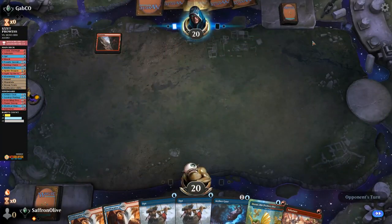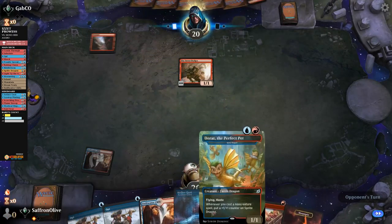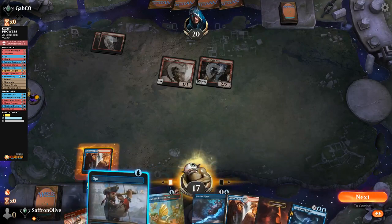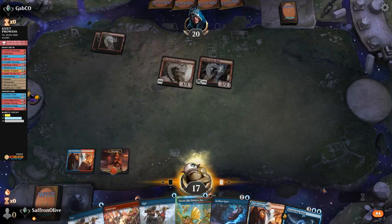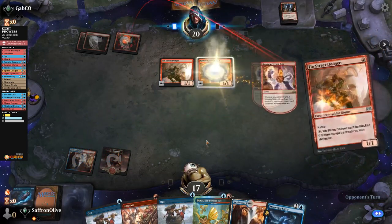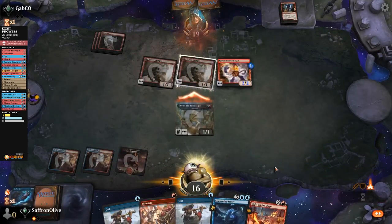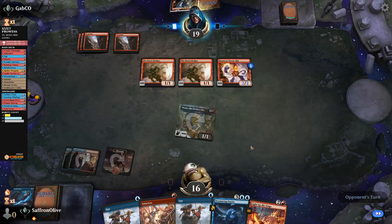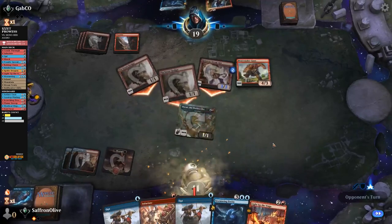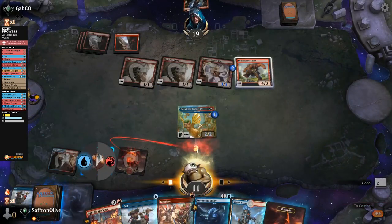We got life gain — Mountain, Fire opponent, Tin Street Dodger. We also have our one Infuriate. Swiftwater Cliffs, boom, back up to 20. Tin Street, Mountain, Robber the Rich, gets in, hits us, steals Stormwing Entity. We just play a Mountain and Aether Gust this turn. Opponent plays a Mountain, Steam Kid. Well, Aether Gust Robber the Rich — grows the Steam Kid, hits us. Play Dorat, Swift Water Cliffs, go attacking — yeah, this isn't looking great. Opponent untaps, land, Robber, grows Steam Kid. Oh, and the Bone Crusher — opponent just casts Bone Crusher.